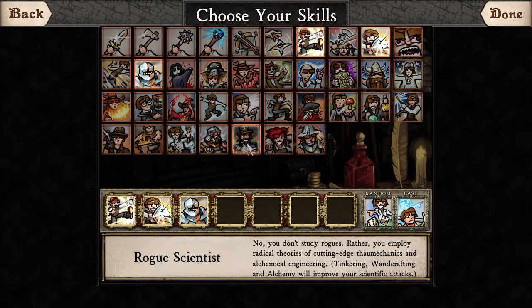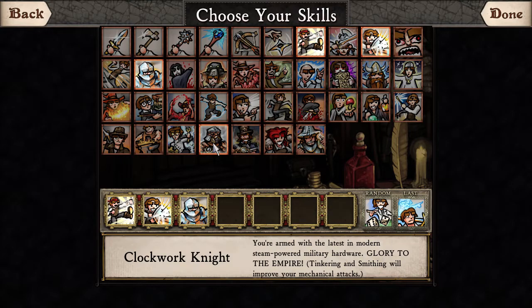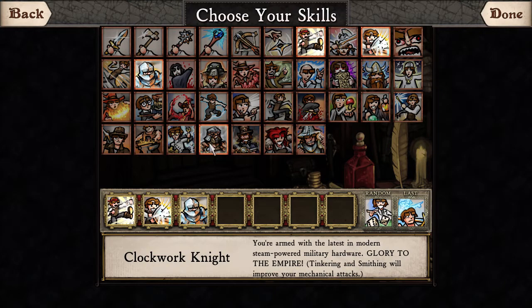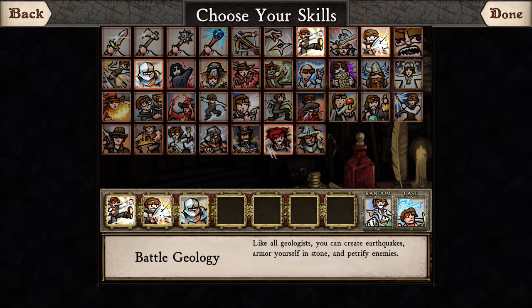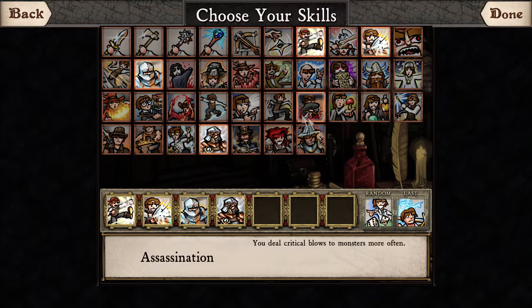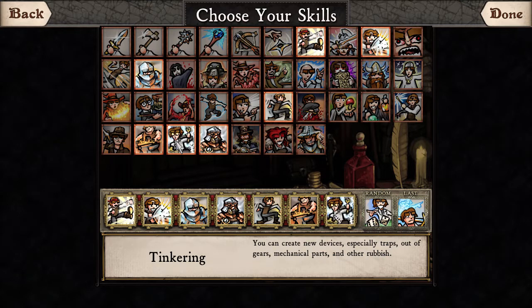I have the DLC. There are four new skill trees here. I think some of the other ones have been improved. Let's look at Glory, Steampunk Armor, Rogue Scientist, Battle Geology, Warlockery, Tinkering and Smithing. Sure, let's go with that. And Burglary — I always want those three lockpicks.